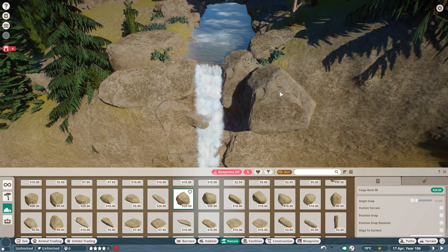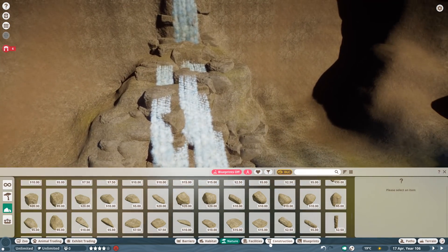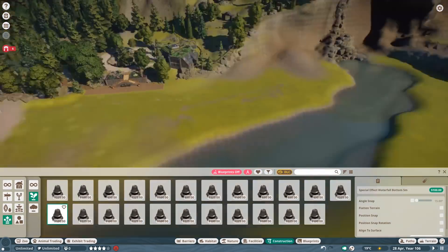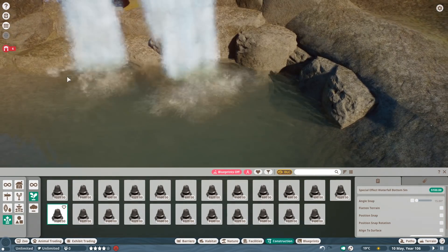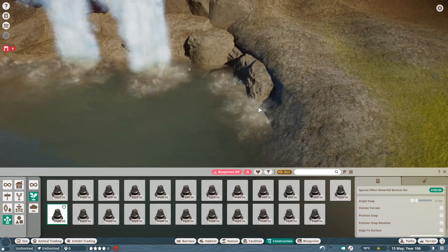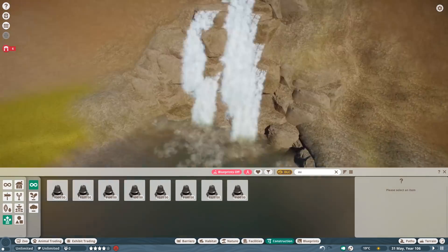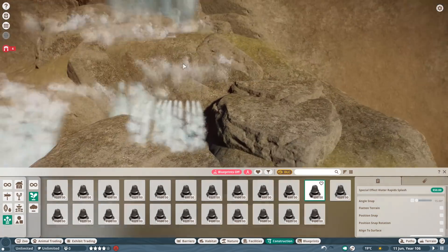For those of you who were in the live stream, you already know this, but I did improve this waterfall quite significantly afterwards. I did a lot of work around there with nature, tried to fill in some gaps, and also integrated a little bit of moss here and there to make it overall more realistic.